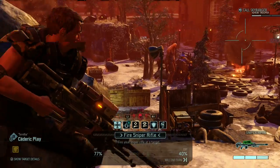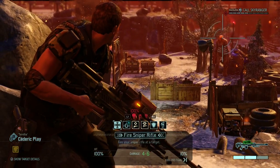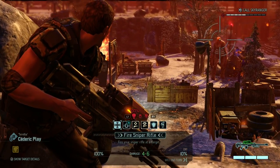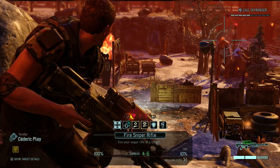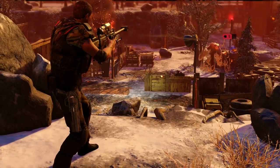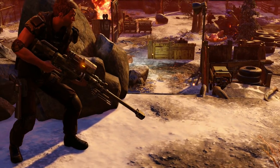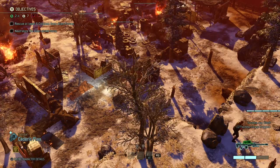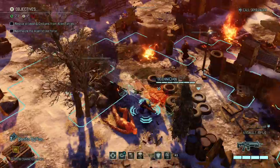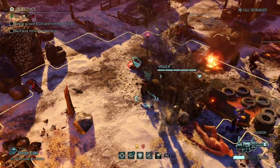Cedric takes the 100% shot at the Faceless — five damage, five damage, 100%. Holy shit, that was cutting it close! Three shots left to kill the remaining enemies. Cedric earns another promotion — well earned, having taken out two aliens this episode.